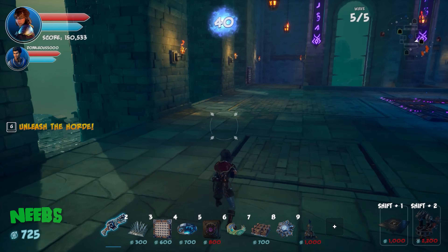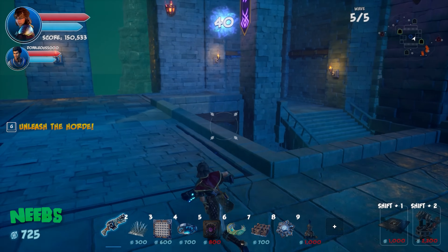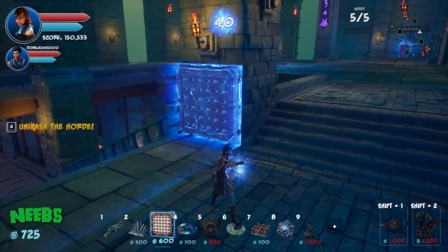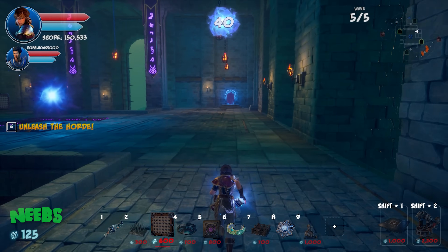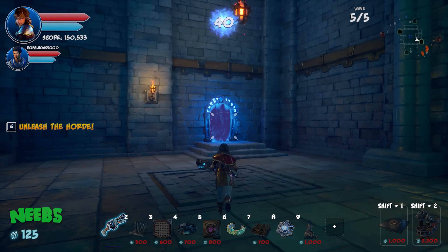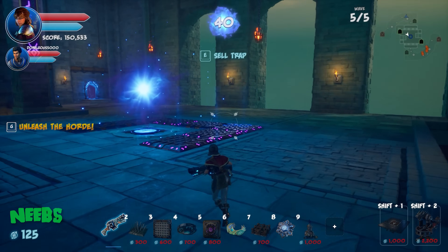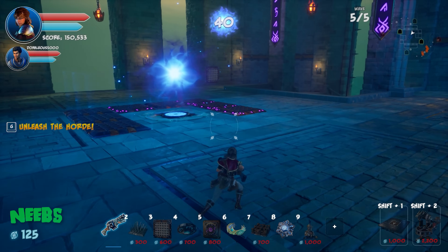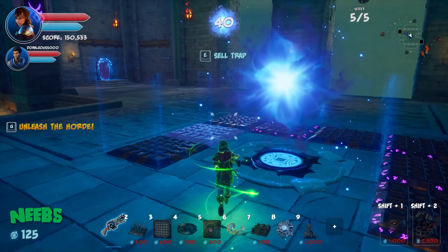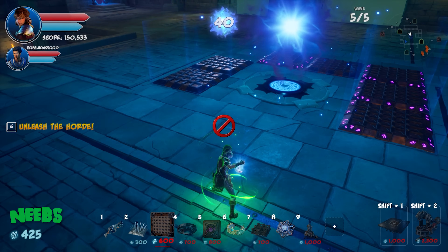Simon does similar placement near his gate's rift approach — a dart trap positioned to catch enemies coming through. They reposition their spikes to face the right direction — facing the approach, not protecting the back wall. Now all defenses are properly oriented.